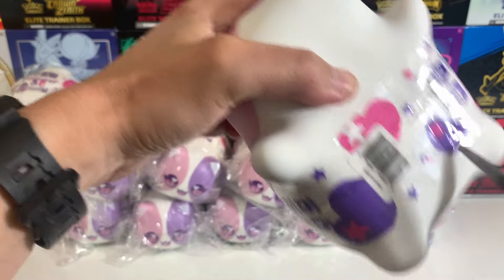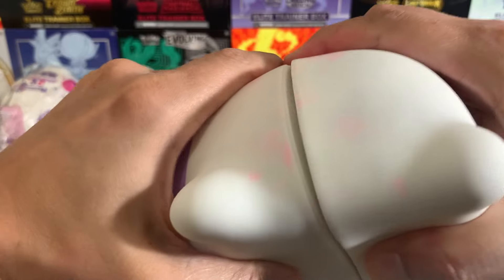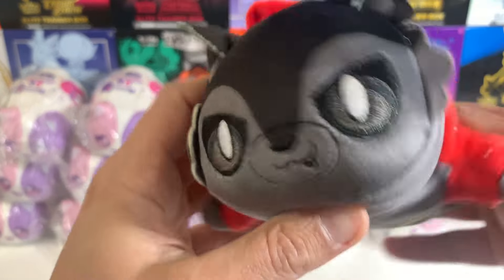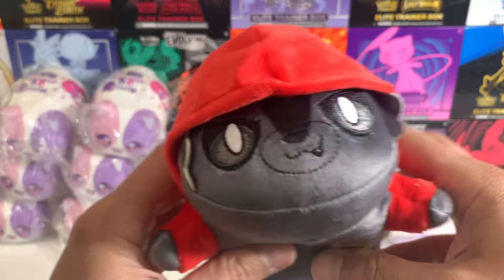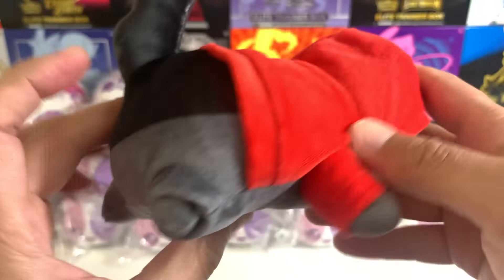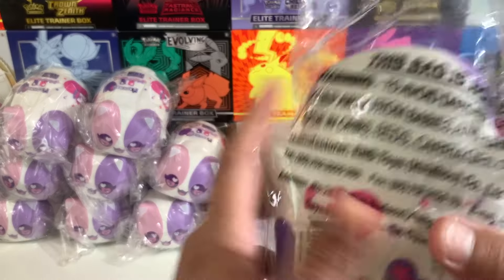We talk a lot about collectibility on this channel — like Pokémon and Star Wars — and we love collecting things for the long term. What do we got here? Oh — is this the ultima? No, no, no — this is the standard Aaron cat with the hoodie. The ultima Aaron looks almost identical except it's got a black hoodie versus a red hoodie. Really like this one.